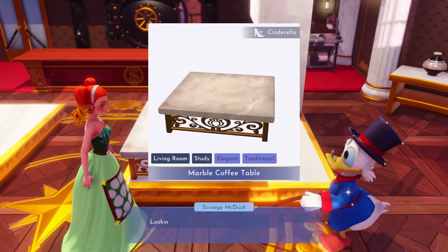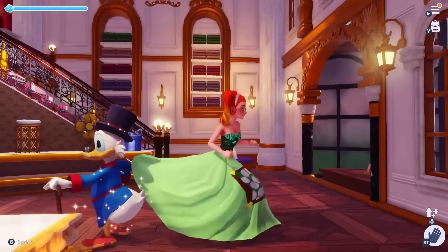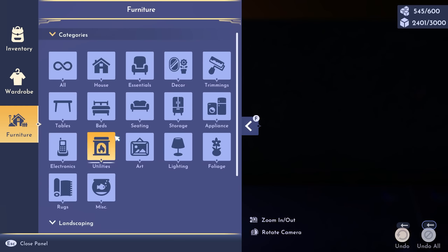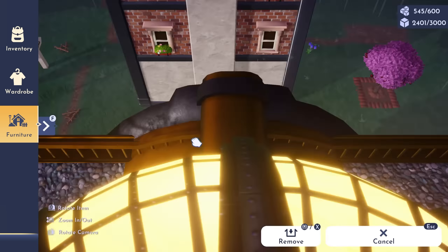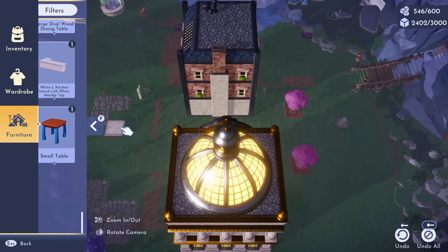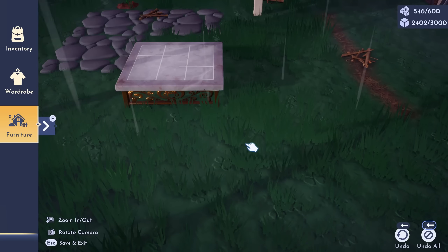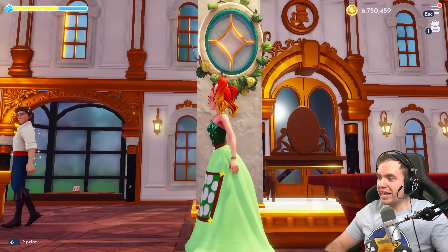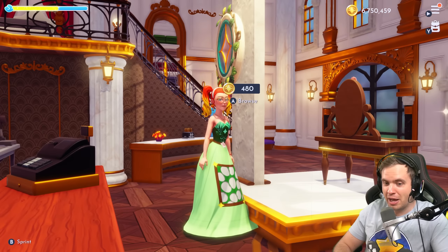Another day, another try at the Scrooge store, and I think I'm going for this marble Cinderella table. I've never seen a more beautiful table in my life — it's very low profile. Look at this coffee table. When I get my marble columns from the Ultimate Edition, this table will work so well with them. It has nine items you can put on it, and it's square, low, and coffee-style.